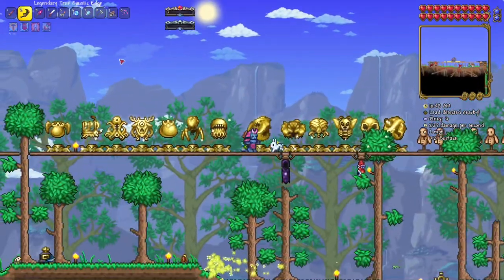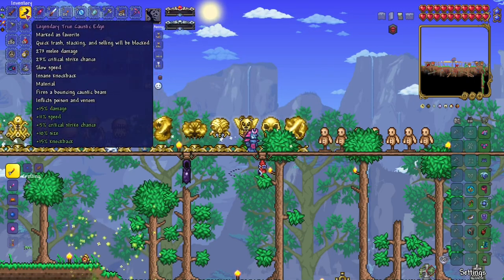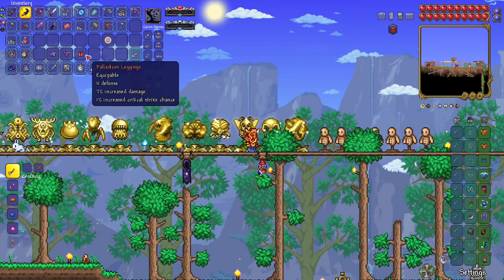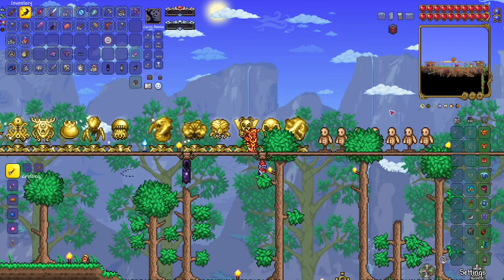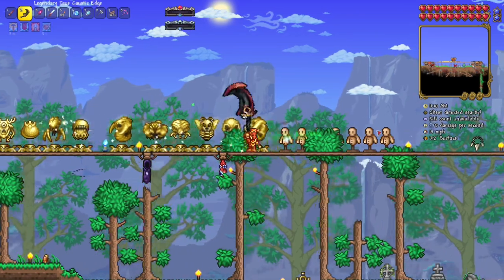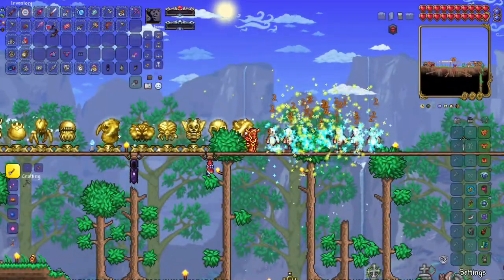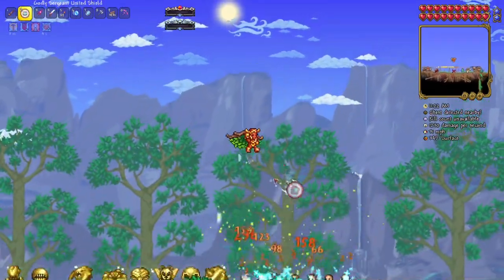Let's compare the armor. Right now we're at 68 defense, our weapon does 273 melee damage, and the set bonus is actually pretty good. With the new armor we go up to 80 defense, melee goes up by about 20, and the set bonus greatly increases life regen after striking an enemy. I definitely want this set.